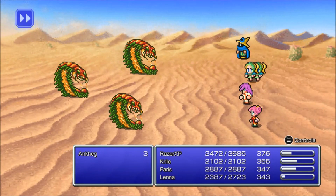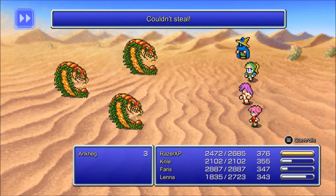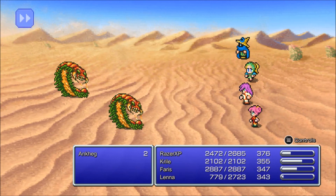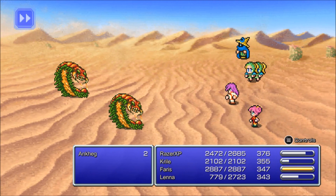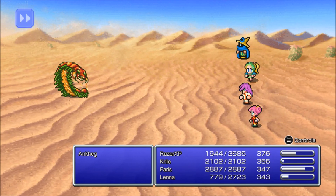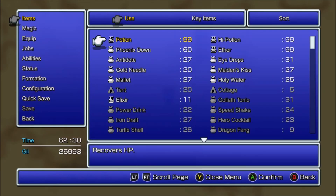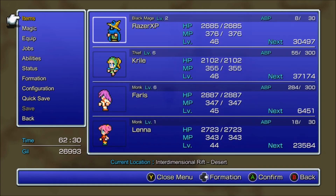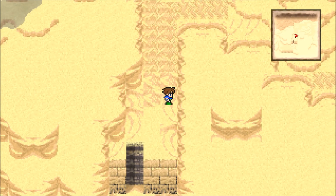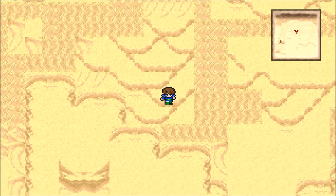Alright, so we got these shifting sands here. We already fought these enemies before. You can always leave once you come in here - we could go back to the ship and just leave. But obviously I'm not going to do that. Before you come here you want to max out on high potions and ethers as well - you don't have to, but it's preferable. You can spend the rest on elixirs or whatever.